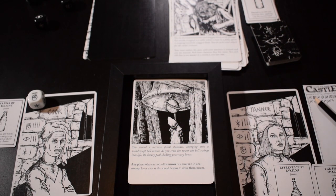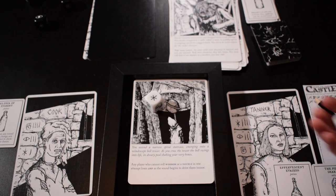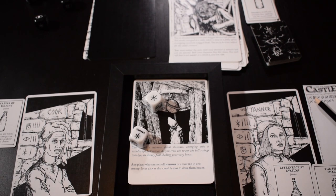You ascend a narrow spiral staircase emerging onto a windswept bell tower. As you cross the tower, the bell swings into life, its dreary peel shaking your very bones. Any player who cannot roll wisdom or a double in one attempt loses two HP as the sound begins to drive them insane. So we both just roll. Wisdom and wisdom — we made it through that one!